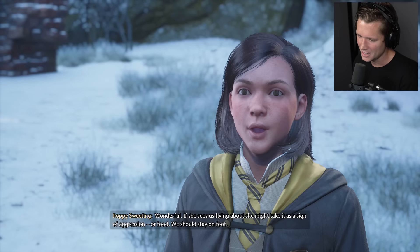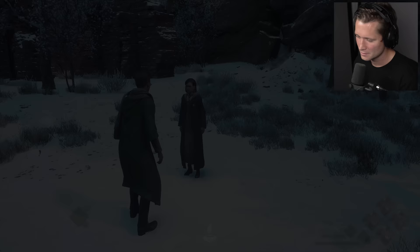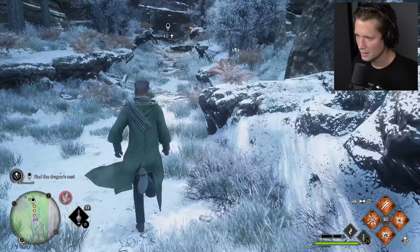Let's find our dragon and return her egg. Poppy thinks this is where the Hebridean Black will nest — the terrain's typical for the breed. She suspects the poachers camped here, tracked her patterns, and nabbed her first then her egg. Dragons are hard to wrangle, especially maternal ones. Shall we see if she's home? We should stay on foot so she doesn't take flying as aggression. And let's not agitate her — she's been through enough already.